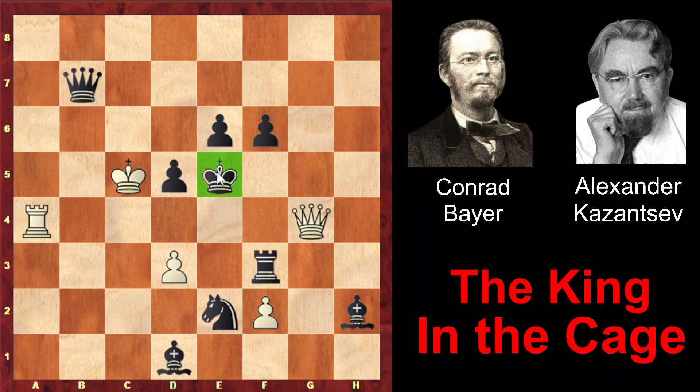d6, d5 and d4 are under the white king's control. On e6 and f6 there are black pawns, so these squares are also inaccessible for the black king. Now white will start the construction of the cage — actually half of the cage is already constructed. But f5, f4 and e4 still need to be constructed.